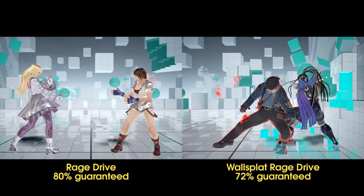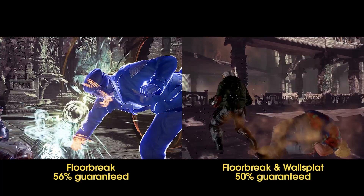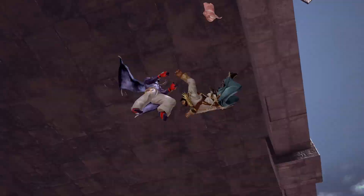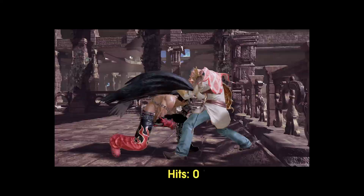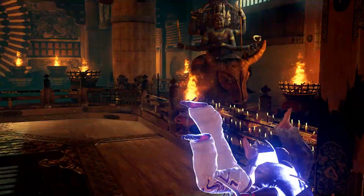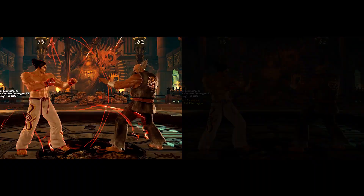Some rage drives can guarantee a single 80% damage hit after landing in combo, which can still be affected by wall splat and floor break reduction. Also, special Mech 8 attacks like Kazuya's rage drive or Devil's Heaven Gate will count as only 1 hit, and only decrease the damage after the last one.